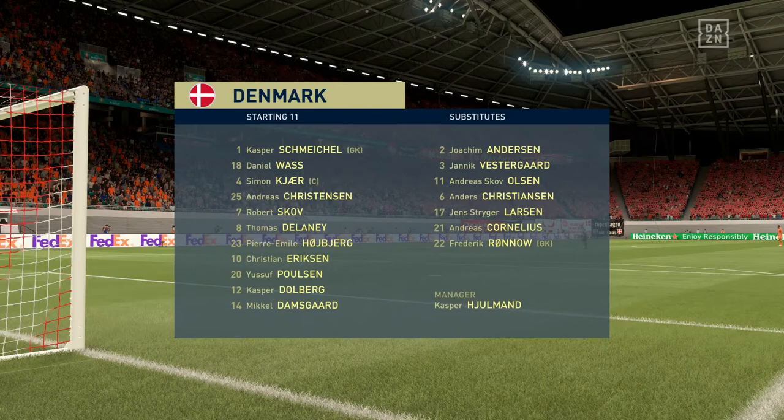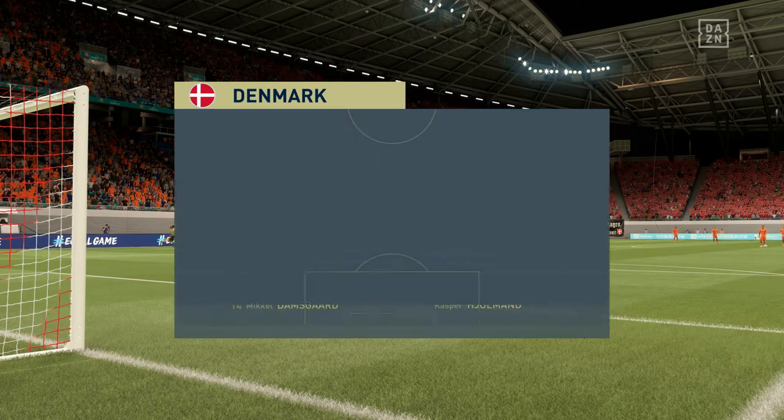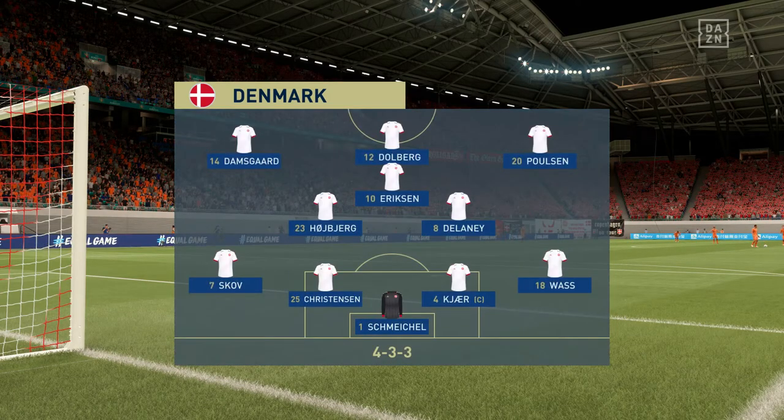The opposition starting eleven: Kasper Schmeichel stands between the posts. Simon Kjaer plays with Andreas Christensen in central defence. The idea is to have just the one striker up there trying to pose problems for the opposition.